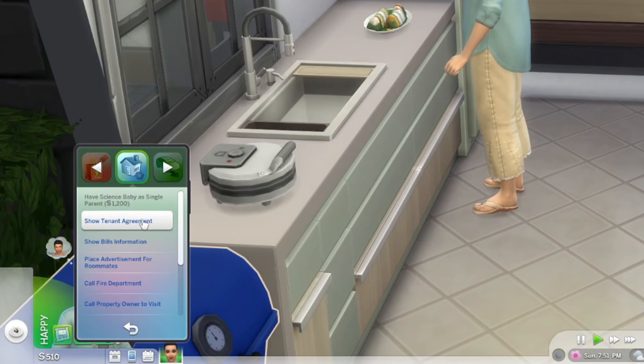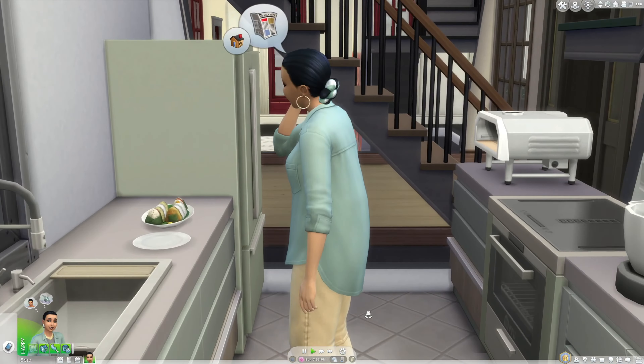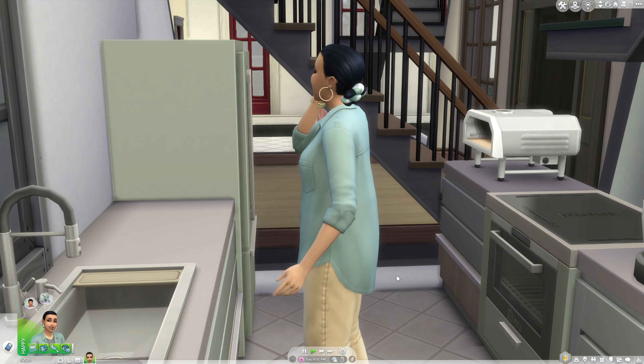Next, you will use The Sims phone under the Home tab to place a roommate advertisement. This can be rescinded if your sim is no longer looking for a roommate.